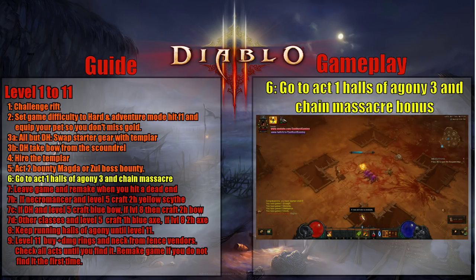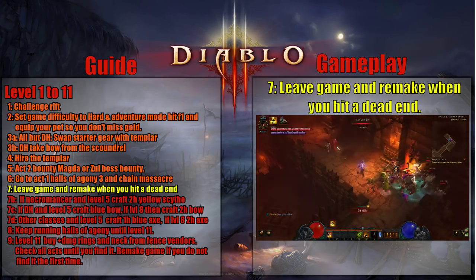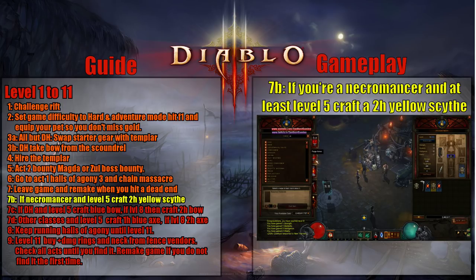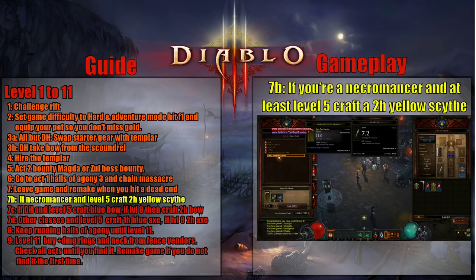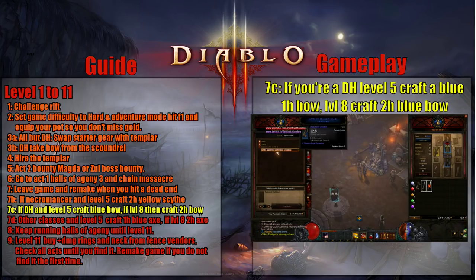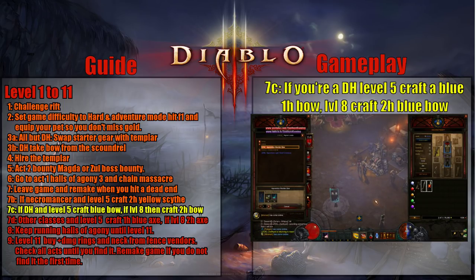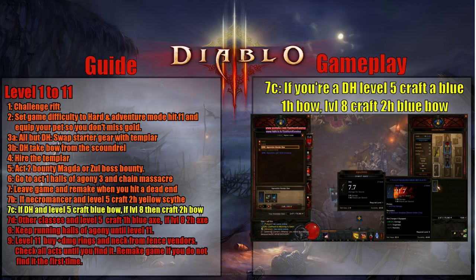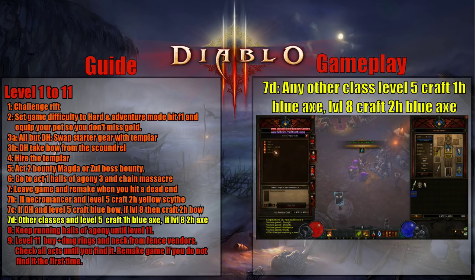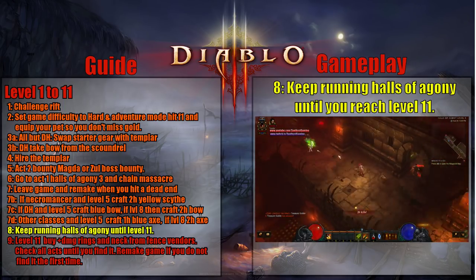Now's where the fun actually begins — time to start grinding. Go to Act 1, Halls of Agony 3, and start working on the Chain Massacre bonus to level up. As long as you keep killing, you're going to get more and more multiplier. Try to keep it up as high as you can — you can get up to a 4x multiplier. If you hit a dead end, leave the game right away, reform it, and go back into Halls of Agony. Rinse and repeat. If you're a Necromancer, craft a new scythe if you're at least level 5 — you can get a two-handed yellow scythe at level 5. Demon Hunters will craft a bow at level 5 and a two-handed bow at level 8, both blue. All other classes will craft a one-handed blue axe at level 5, or a two-handed blue axe at level 8. Use whatever is convenient when you leave your game and remake.